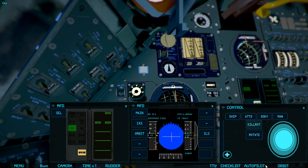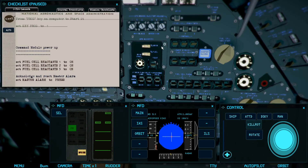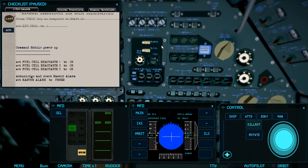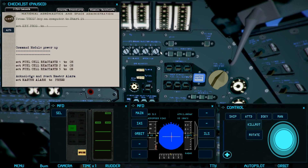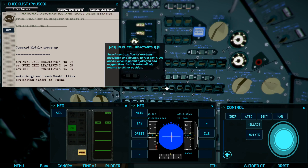You have a full cockpit of the Apollo spacecraft, and if you want to perform the startup, you need to use the checklist. The checklist tells you how to go through all the different button pushes, but you need to find the various switches spread throughout the cockpit. The good news is there's a trick where you can click on parts of the checklist and it will take you to the switches.